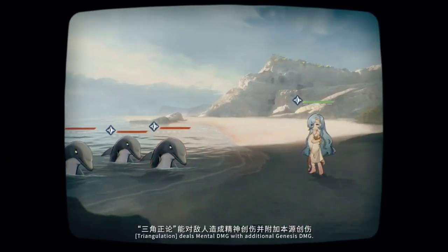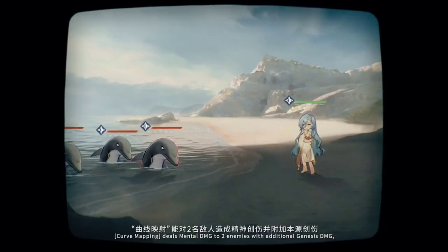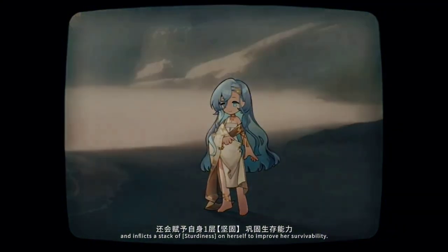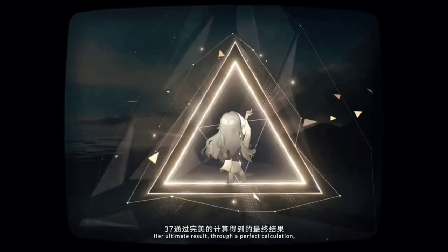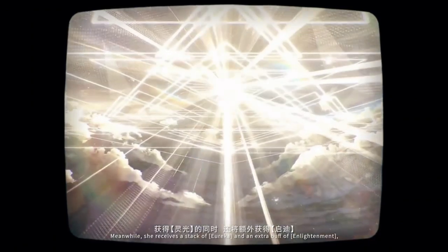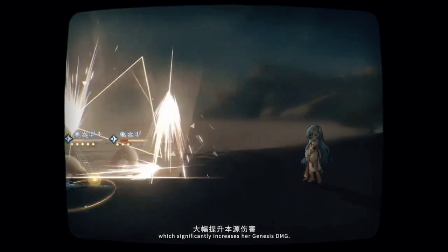Triangulation deals mental damage with additional Genesis damage. Curve Mapping deals mental damage to two enemies with additional Genesis damage, and inflicts a stack of Sturdiness on herself to improve her survivability. Her ultimate, Result, through a perfect calculation, inflicts Numeral Perception on all allies to increase their attack. Meanwhile, she receives a stack of Eureka and an extra buff of Enlightenment, which significantly increases her Genesis damage.